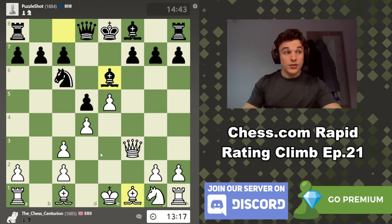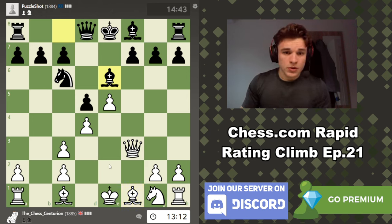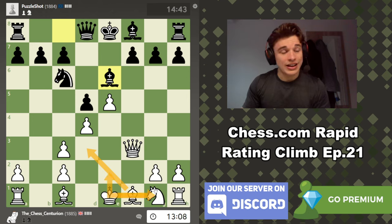Common ideas of the Vienna Gambit. Let's develop: Bishop D3, Knight to E2, and castle looks like a very natural development plan, and it's probably what we're going to go for.